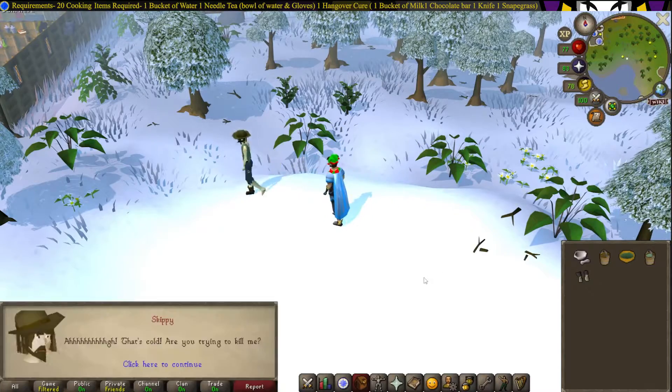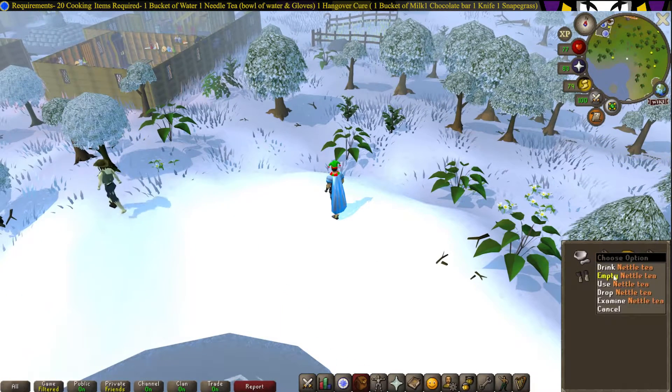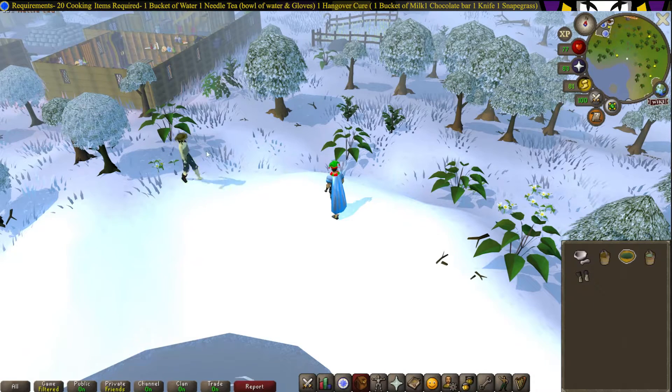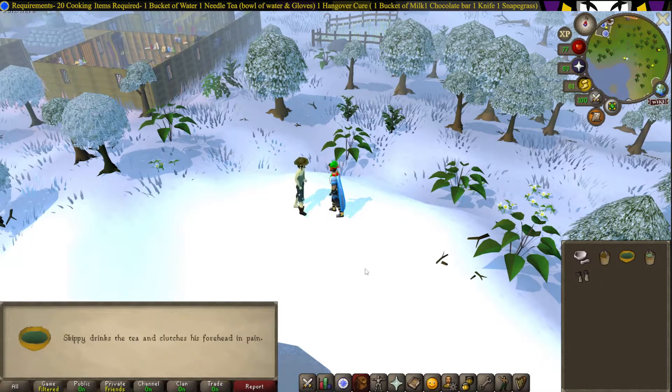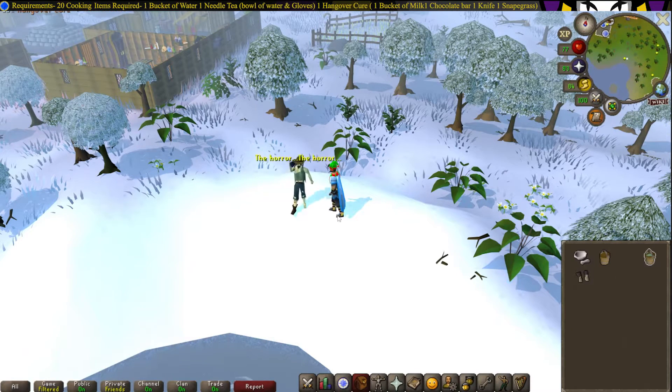Throw the water. Now, once the conversation's finished, do not drink, do not empty — use the needle tea on Skippy. And now finally use the hangover cure on Skippy.